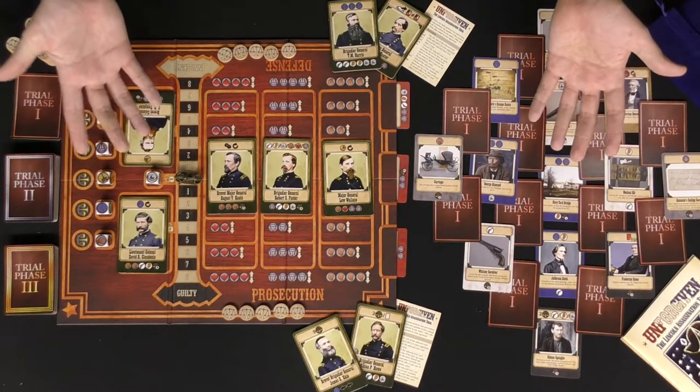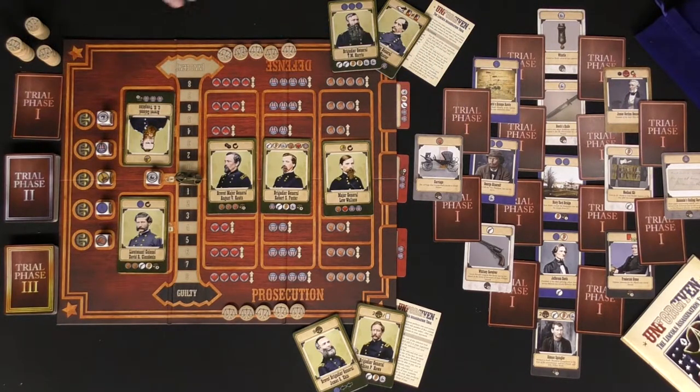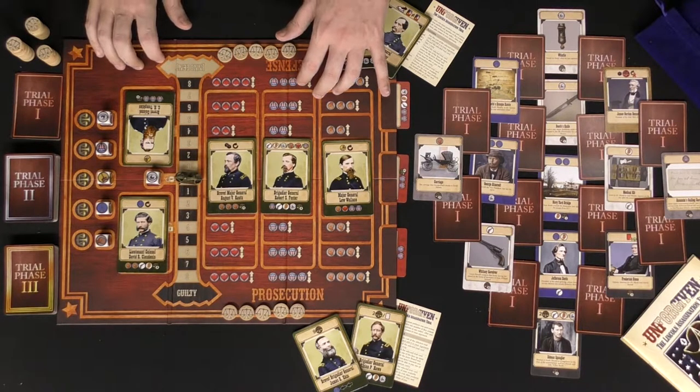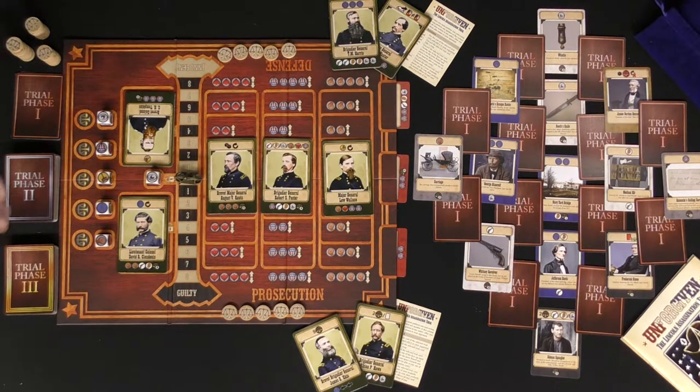Welcome to the setup for Unforgiven, The Lincoln Assassination Trial — this is everything included in the game. To set up, you're simply going to place the main board out, as well as shuffle all of the Phase 1, 2, and 3 trial decks.